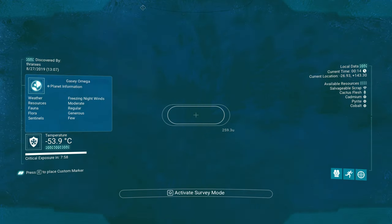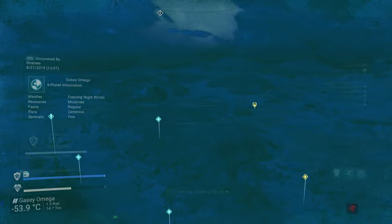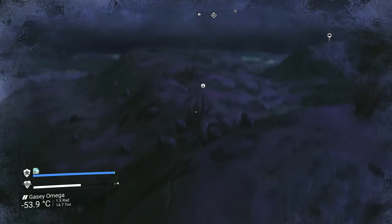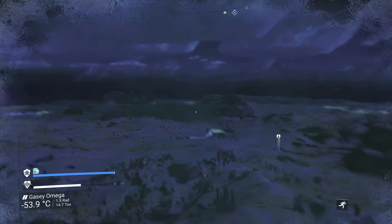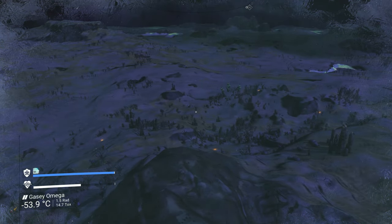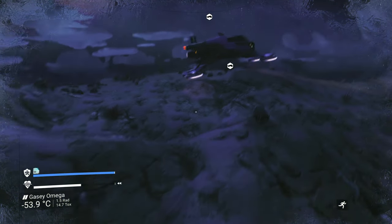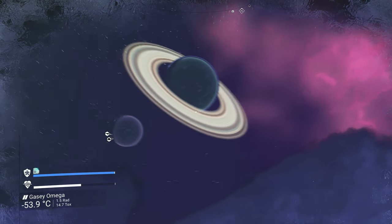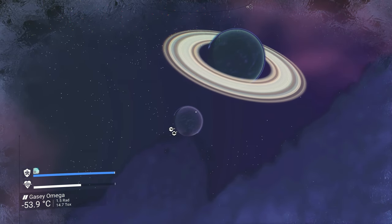It has these neat tree features and it's also got cacti and salvageable scrap, but then it's also got this beautiful kind of green water ocean area. Look at the night sky — it's got this beautiful sort of pink and lavender.